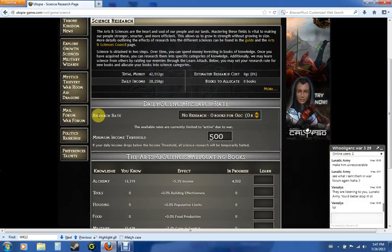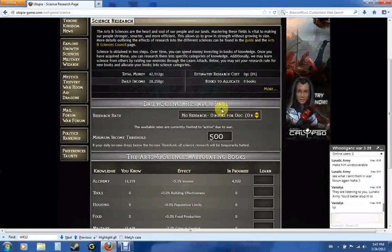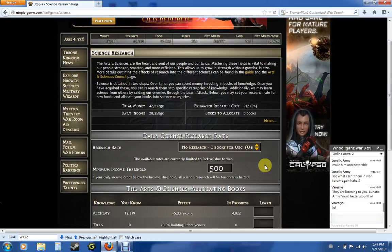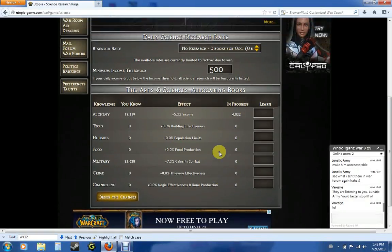Science — self-explanatory. The research rate, how much you want to research and how fast. Right now we're at war so I want to save as much gold as possible, because researching does take gold. There's also a minimal income threshold — you can set that to anything you want, and if you drop below a certain amount you'll stop researching until you go above that amount. The books you have to allocate are listed here, and you can put them into any one category or spread them out. I do not recommend trying to split it amongst all of them — it's just going to take way too much time, effort, and money to max all of these out. Based on your strategy, put them where you need to put them.